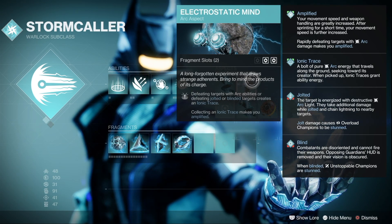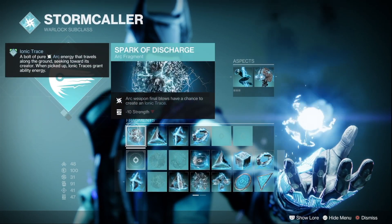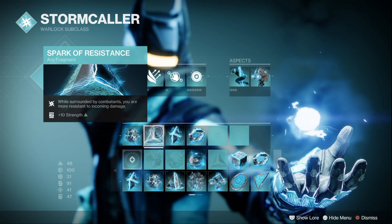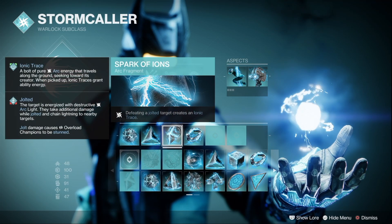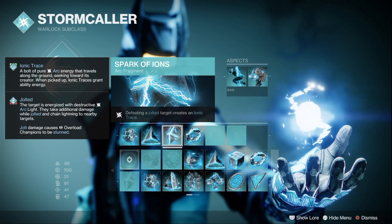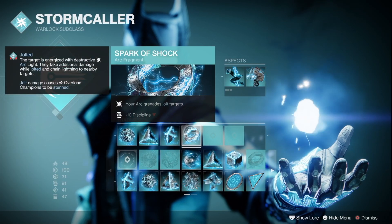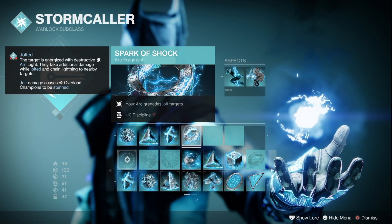Ionic traces give all of your abilities a chunk of their energy back. For fragments, I went for Spark of Discharge so our Centrifuge kills can generate ionic traces; Spark of Resistance to provide even more damage resistance on top of the 30% we already have; Spark of Ions whereby defeating jolted targets creates an ionic trace — this stacks with Electrostatic Mind so defeating a jolted target now creates two traces instead of one; and finally Spark of Shock so that our arc grenades can jolt enemies, which not only improves chain lightning but also helps with champions.